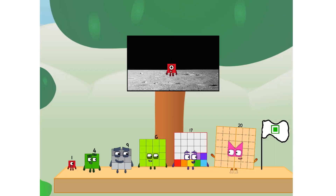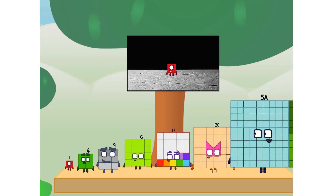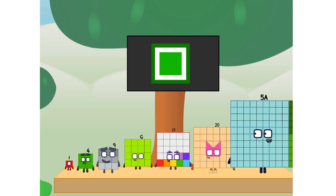The only thing left now is to plant the square club flag. Number land, we have a problem — I forgot the flag. Don't worry little one, I'll take care of this. Five dot tab. And I promise — no rockets. Square power only.